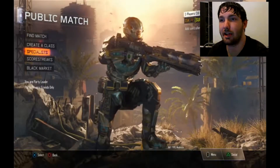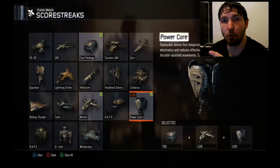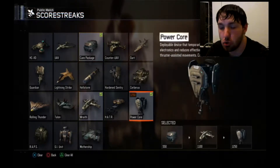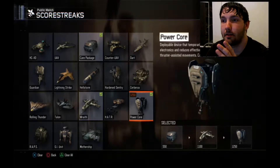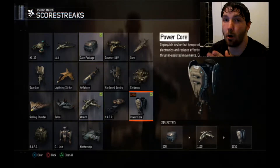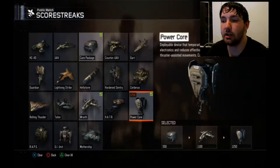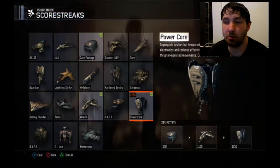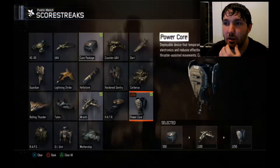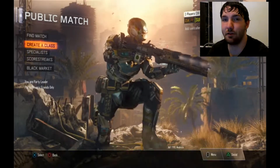However, I did not use the Tempest. What I used were these - I had Care Package, Wraith, and Power Core. Now the Power Core, if you don't know, when you lay it down it destroys everything in the air, and that includes a RAPS deploy ship. And that's exactly how I got this medal, as you'll see in a minute. I used the Care Package to hopefully get a Power Core if I couldn't get a Power Core from actually earning it. Fortunately, Domination is a pretty easy game mode to get points with the objectives and killing defenders and attackers. Not to mention the map I played gave me bonus points, as you'll see in a few seconds. So let's get into it.